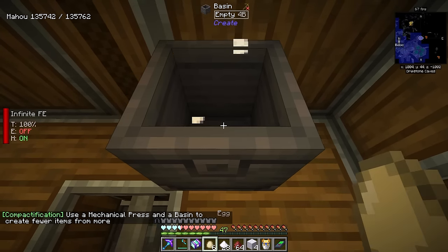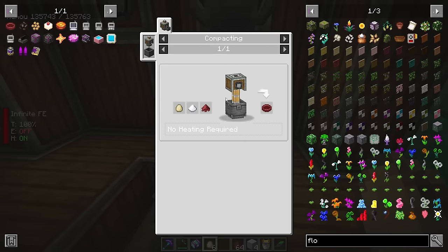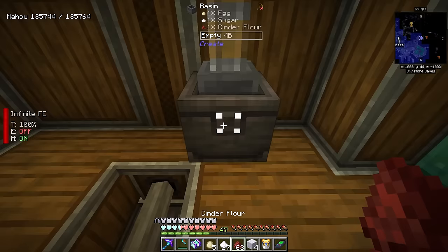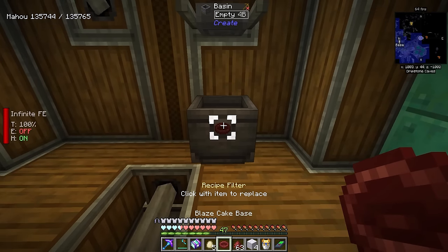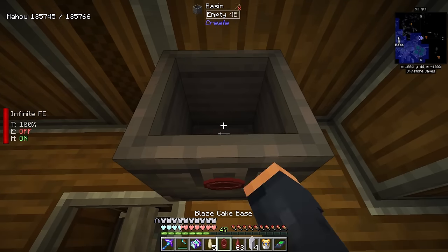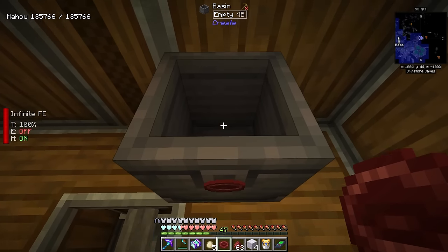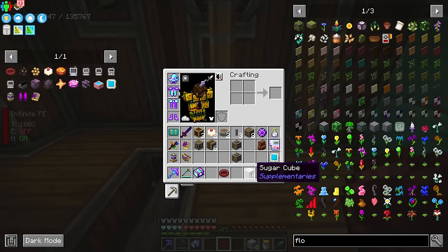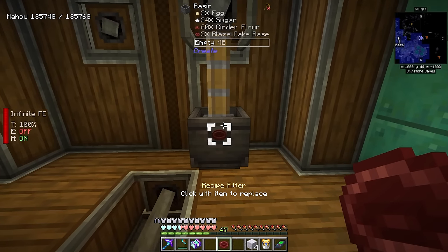That is going to press everything in there and we should get ourselves — oh, not sugar cubes. We're going to need something specific. With Create you have to do one at a time; this will do one at a time, and now that we have the product you can set it as a recipe filter, then toss them all in and it should all work — just not if you put the right ingredients in, just like this. There we go. This process can also compact two-by-two-based recipes.